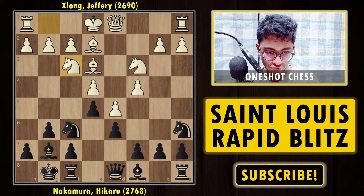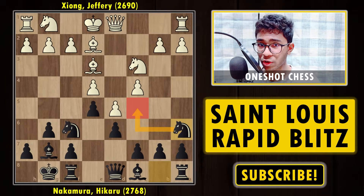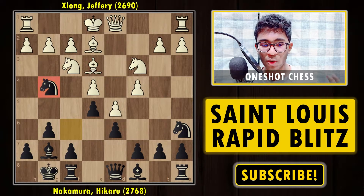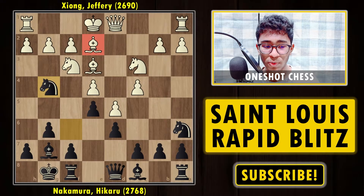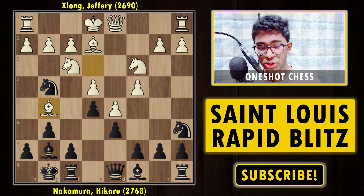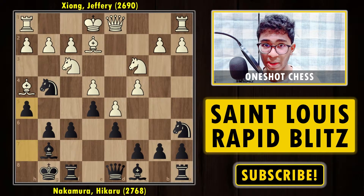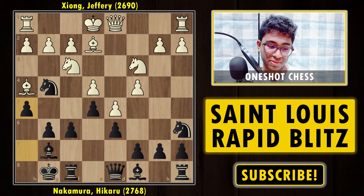We have Na6, Nf3. The reason for Na6 is it covers two squares — it stops b4 and gives the knight a path to c5. Then Ng4 hits the bishop, because black wants the dark-squared bishop since white's bishop is very bad due to the light-squared pawns. White plays Bg5, not wanting to give up the dark-squared bishop, then f6, Bh4, and Nakamura plays h5 — going full in, wanting to win aggressively.